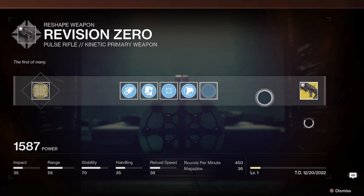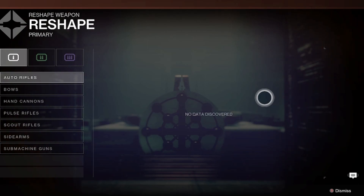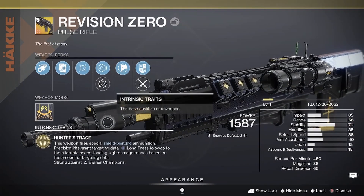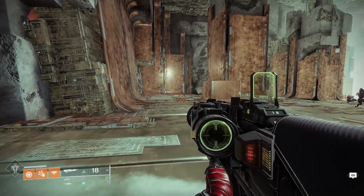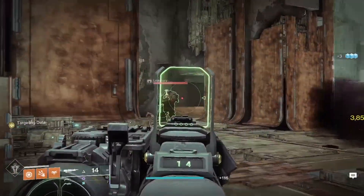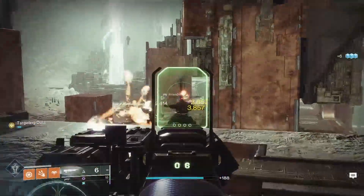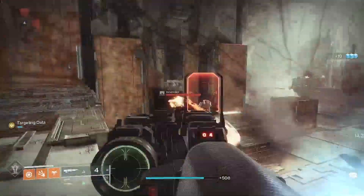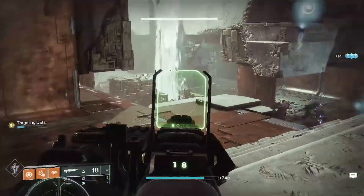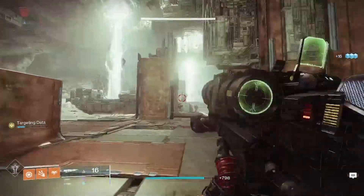That's everything for the gun. The trait Hunter's Trace reads: this weapon fires special shield-piercing ammunition; precision hits grant targeting data; long press reload to swap to alternate scope, loading high-damage rounds based on the amount of targeting data. It's strong against barrier champions. I'll show gameplay now. I don't know if the four-round burst version gives you more data because you're shooting more bullets — it feels that way but I could be wrong.